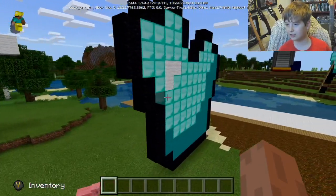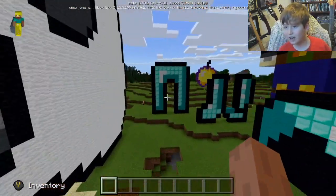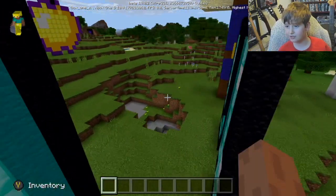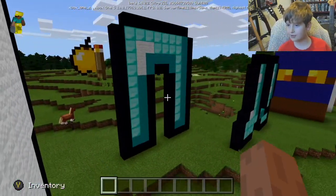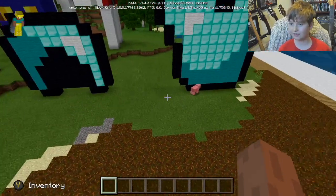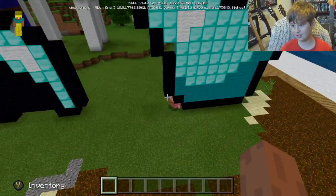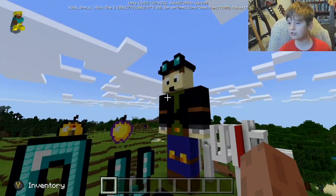Moving on to diamond clothing which is good. We've got a diamond hat, a diamond chestplate, diamond leggings, and diamond boots. So these are all the diamond items we have. The pig - is that the same one or not? It's just a random pig.